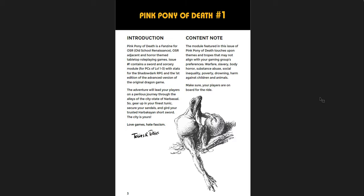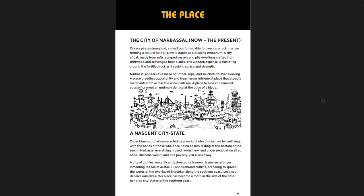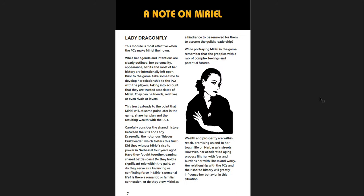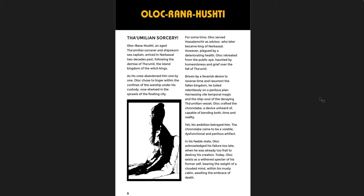You can loot what will be and bring it back to the present, or take information from the present, change things, and then go into the future to take advantage of that. Such a cool idea, and it's detailed really well. You get hired by an NPC named Muriel — she found her own dead body in the future — and she's a fascinating character to build the adventure around. This is a great zine.